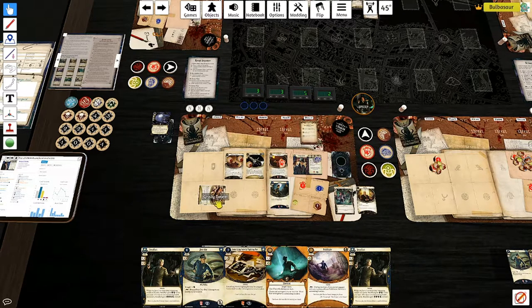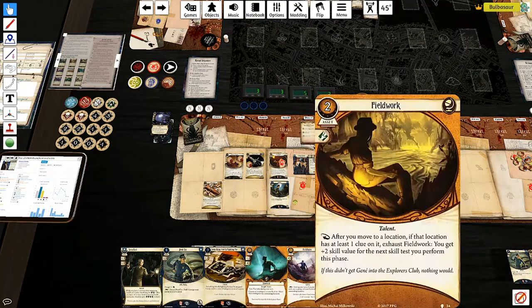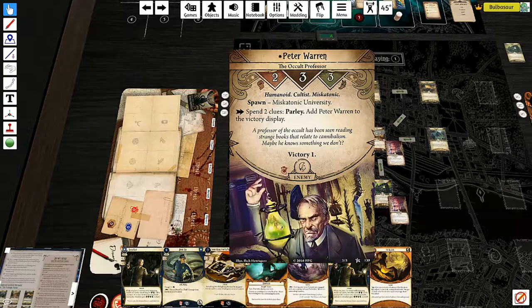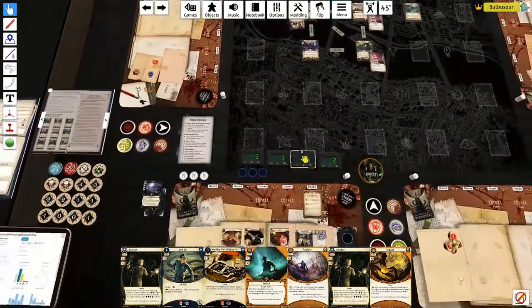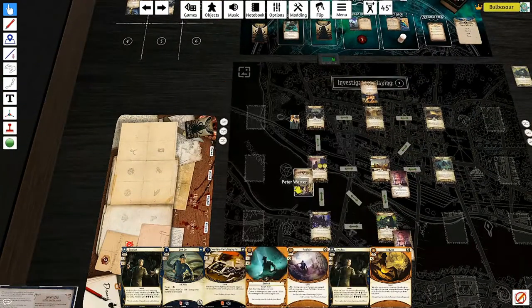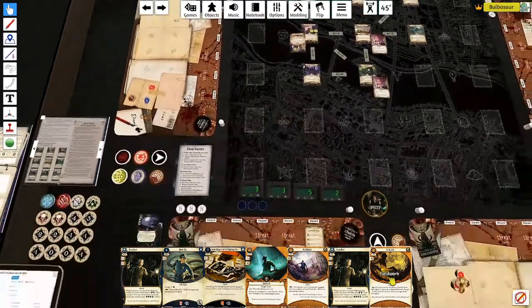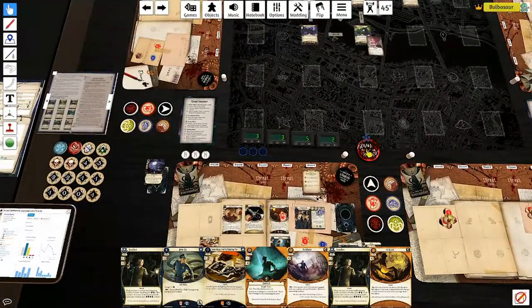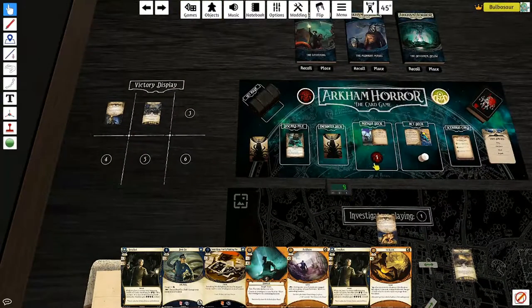Enemy phase - just the cultists. Upkeep: gain a resource, draw - Field Work! That could be helpful and I can actually play it. If we use Field Work here we get a plus two. Turn 9: two doom. Encounter: Mysterious Chanting - place two doom on the nearest cultist enemy. Good thing I was planning on killing him anyway.